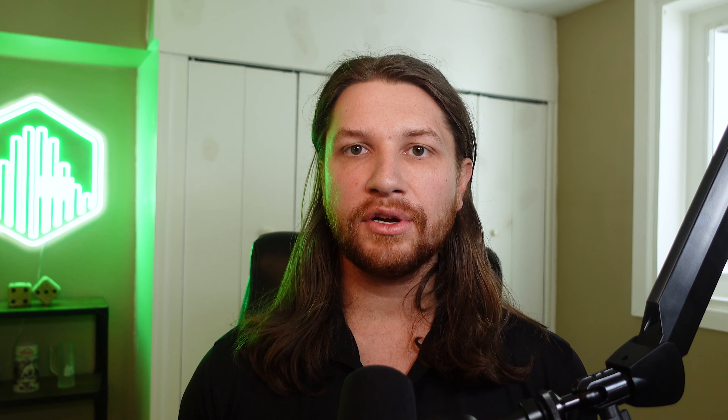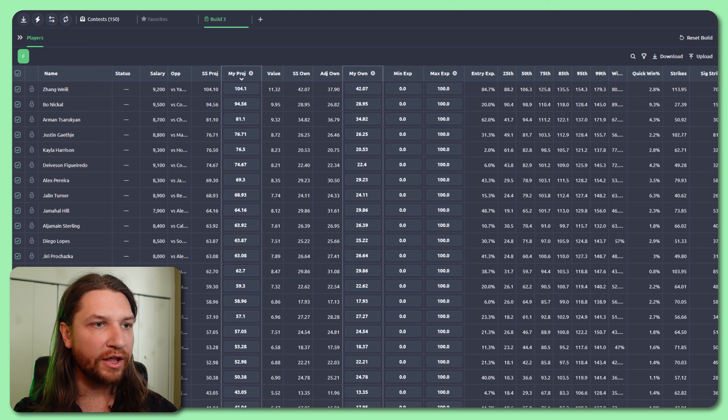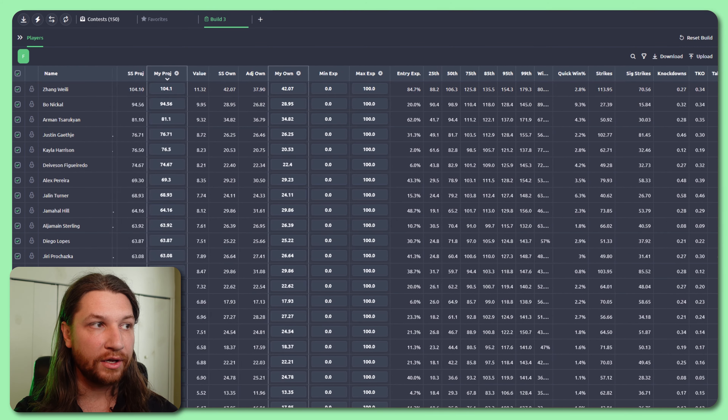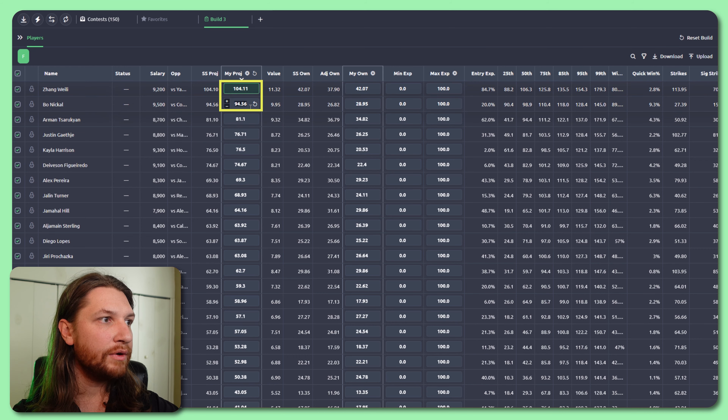Key number one is to understand the range of outcomes of each fight. Just like any DFS sport, to take down big UFC DFS tournaments, you need upside. To win a tournament, you're going to need to put together a lineup of six fighters that all win their fight, but it often takes even more than that. Fighters hit tournament-winning scores when they dominate their fights — first-round knockouts, racking up a ton of control time and beating their opponents down with significant strikes. A slow-paced fight that ends in a decision is often not going to be enough points for a top finish.